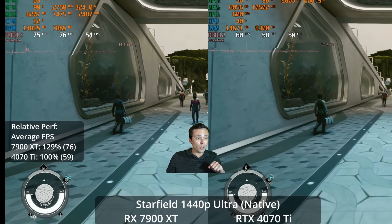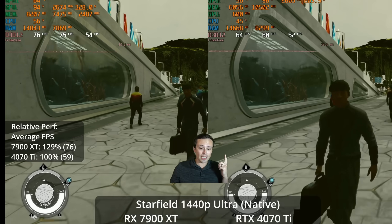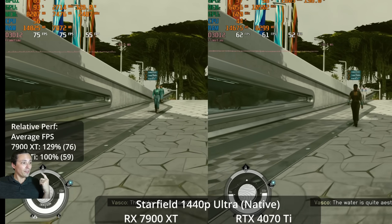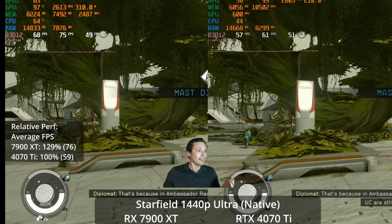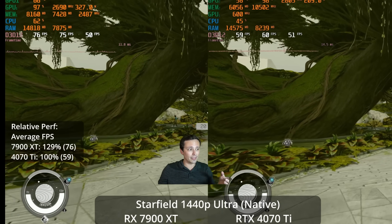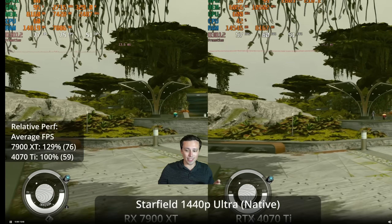Going down to 1440p ultra with resolution scaling off — these are $800 graphics cards — the 4070 Ti is able to hit 59 FPS at 1440p ultra. The 7900 XT is able to average 76 frames per second, giving it a 29% lead over the 4070 Ti.